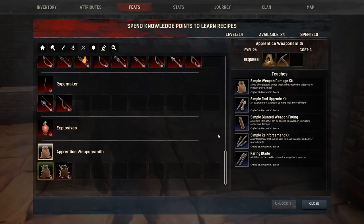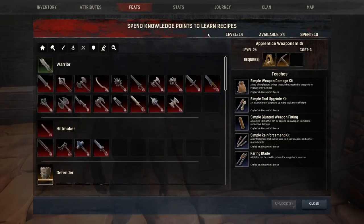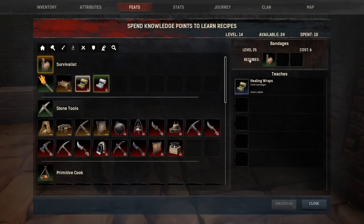There's a lot of weapons: archery, apprentice weapon smith — this is deep. In the recipes under survival, there are bandages, but I have to be level 25 to get them and I'm level 14. We're progressing but I can make bandages at some point — that is awesome.